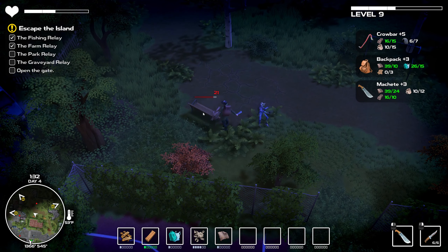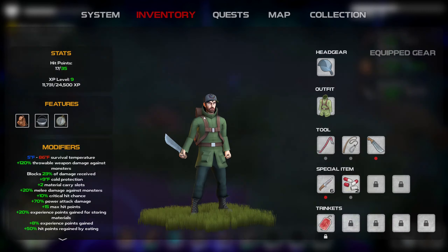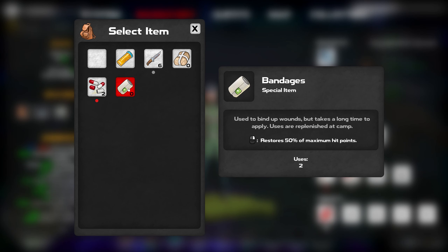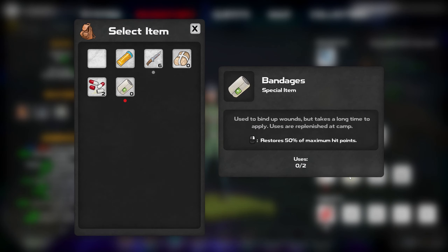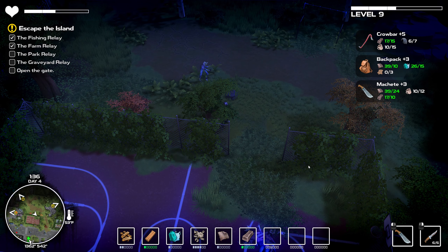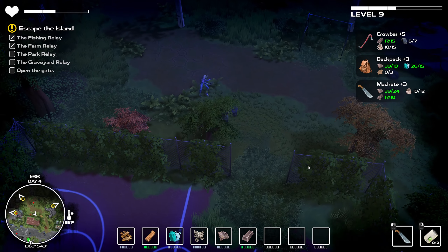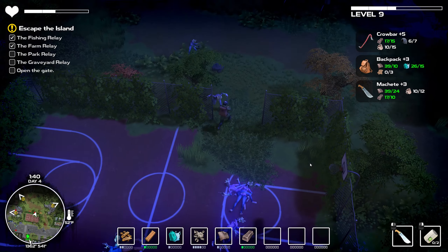I just need to gather some food so I can heal myself. I could try the bandages - wrong button. The bandages are under specialty items. Restores 50 percent of maximum hit points - let's put that in there. Why does it say zero uses? Zero of two - do I have to craft bandages and then put them in there? That kind of sucks. I don't have any bandages to bandage myself.